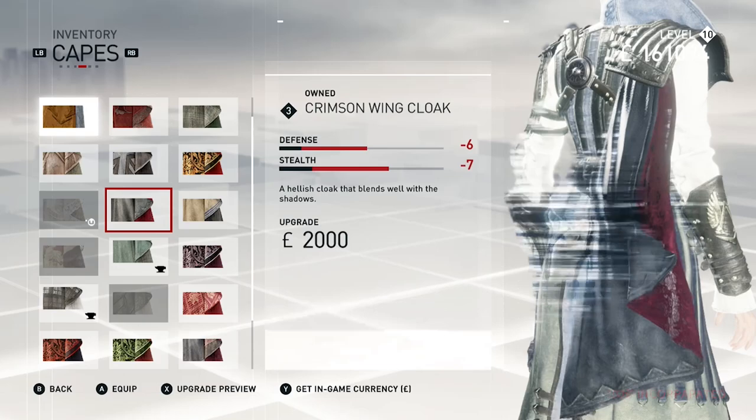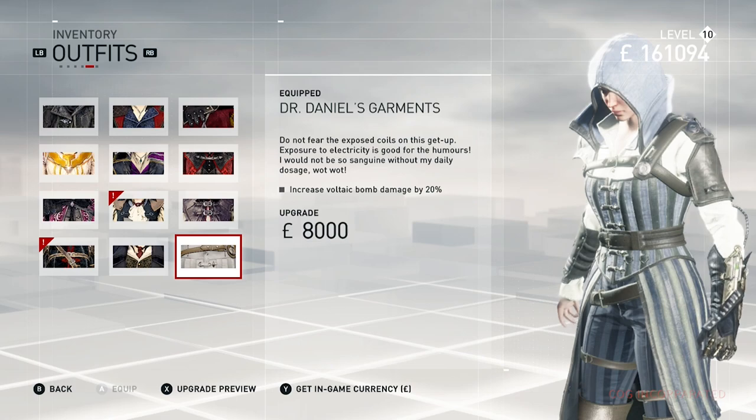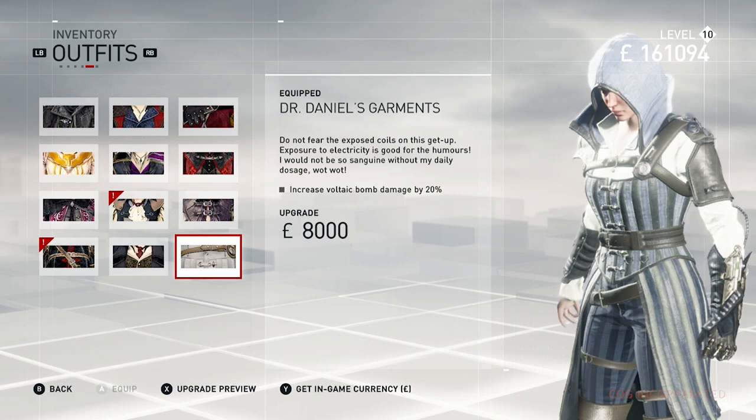Evie comes with a cloak — I think it's either this cloaking cloak here or the Crimson Wing cloak, I'm not entirely sure. And this is pretty much her steampunk outfit, which gives increased voltaic bomb damage by 20 percent.